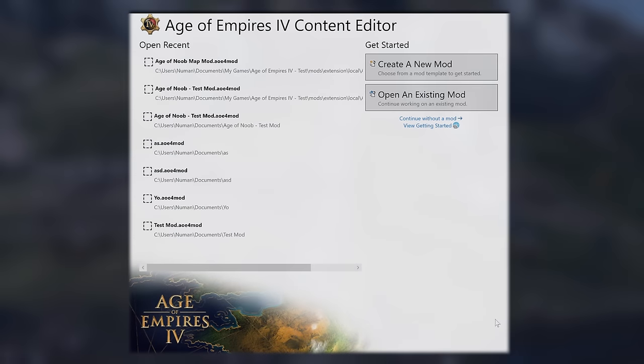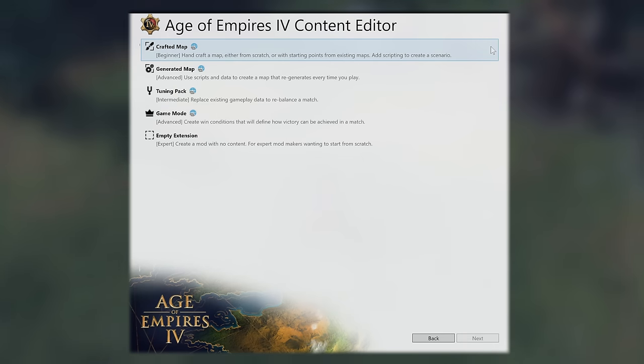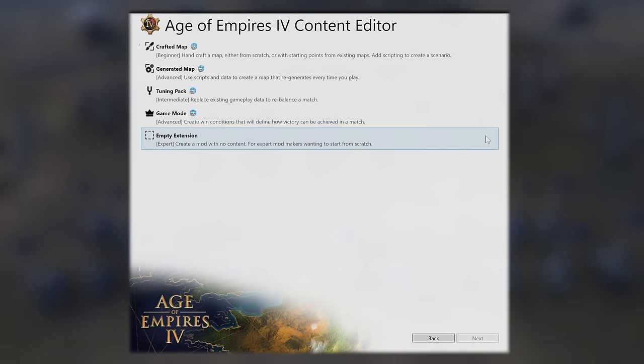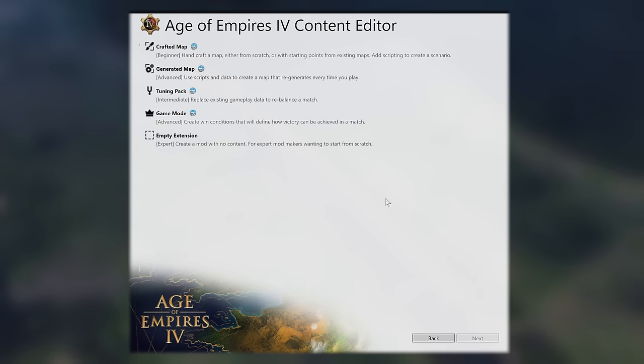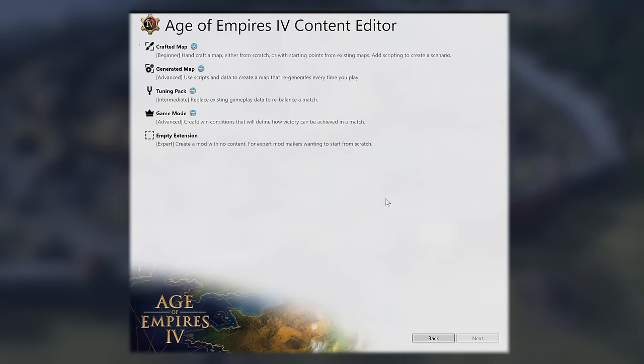Using the aforementioned tool, we can create four different types of mods for now: Crafted Maps, Generated Maps, Tuning Packs, and Game Modes. There's also technically an option called Empty Extension, which is described as creating a mod with no content for expert mod makers who want to start from scratch, but I'll get to that in a second.